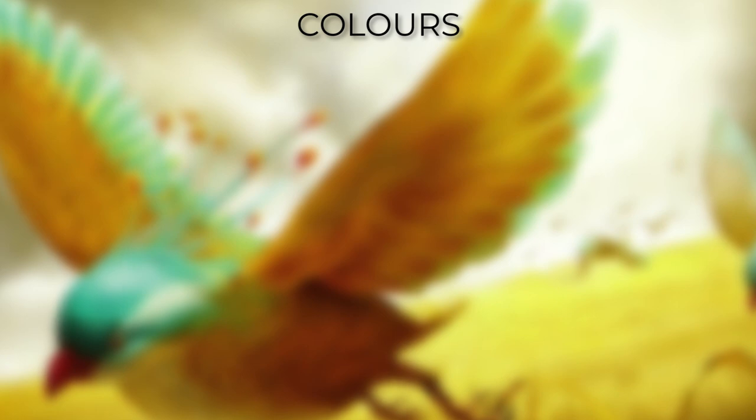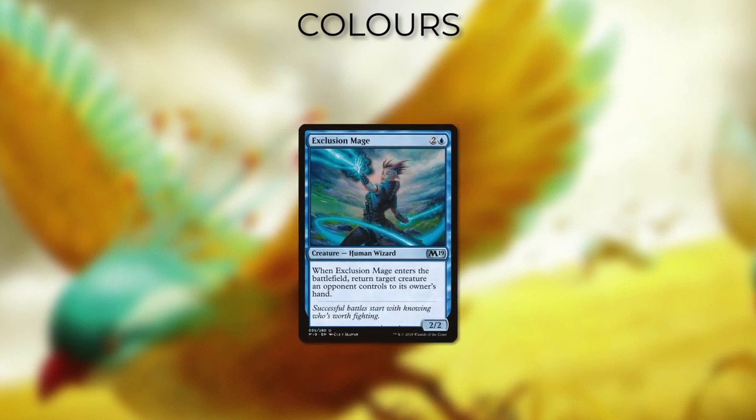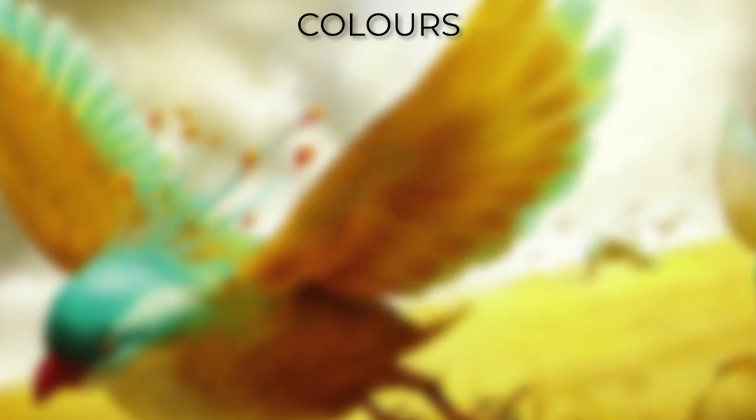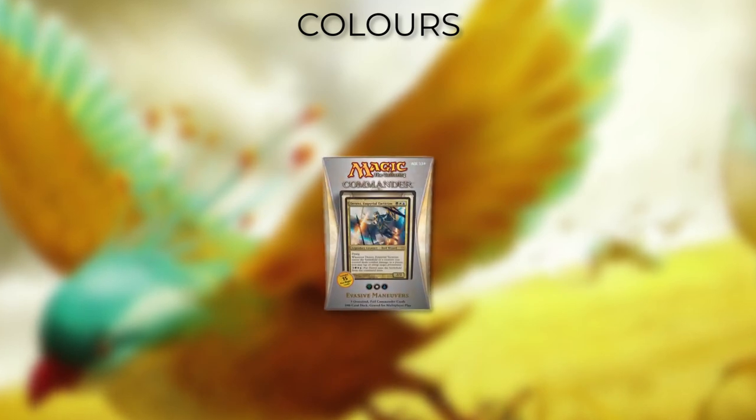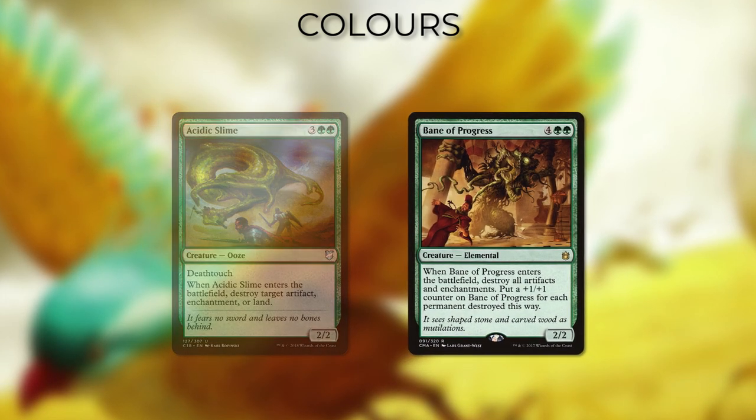Often blink is seen as a very controlling archetype because of its Azorius colours and its apparent need to flicker, bounce, and use destruction spells every single turn, making creatures never able to stick around on the board. Rarely blink effects are seen in other colours, though Commander specifically has green as one of its common blink colours due to it being a sub-theme of a past pre-con. These often utilise the powerful ETBs of green creatures like Acidic Slime or Bane of Progress. Black is also found in some fringe blink decks, usually for extra control.